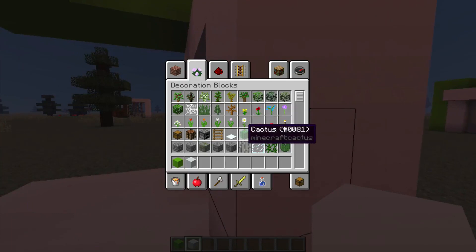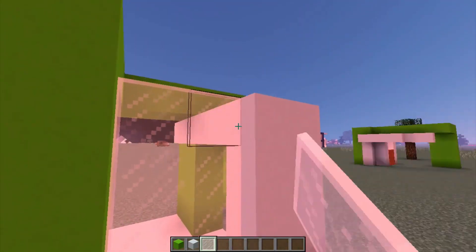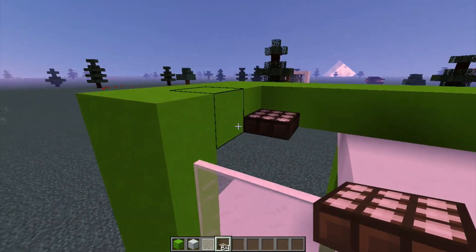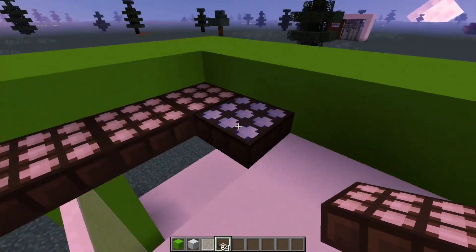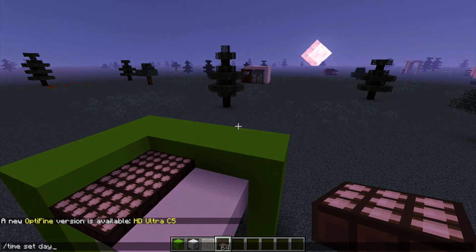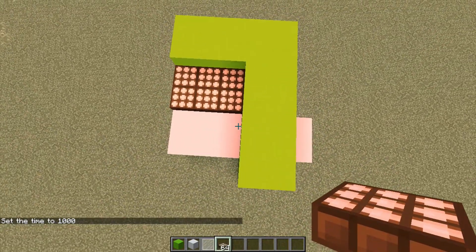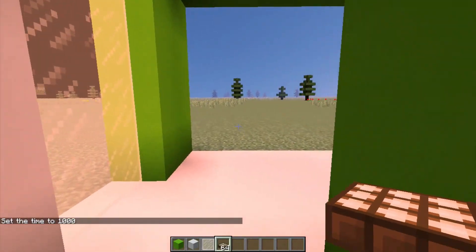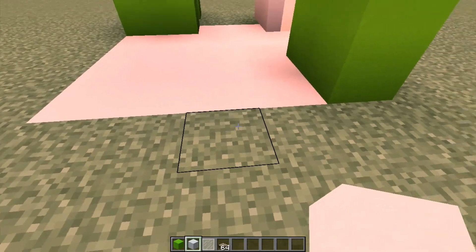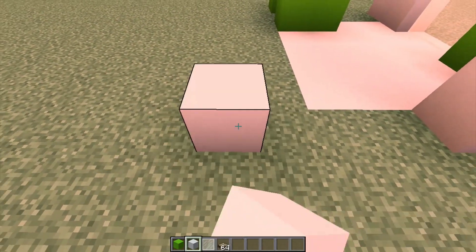Next, grab any type of panes — I recommend white stained glass panes because this is a coffee shop — so just add some right there, then grab daylight sensors and place them all at the top. There we go. So the house looks like this so far. Next, grab your white concrete again and go 1, 2 away and build this up, then go 3 back and build it up.